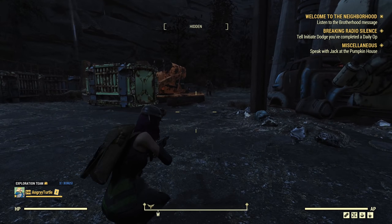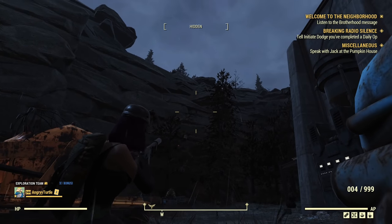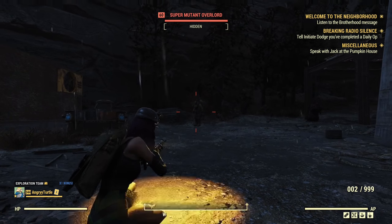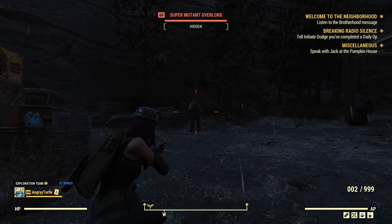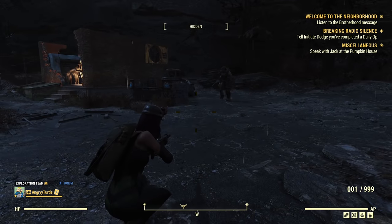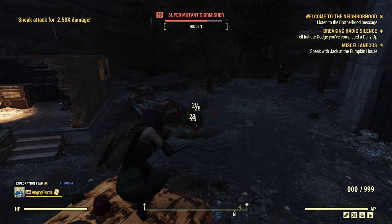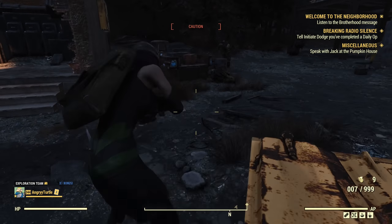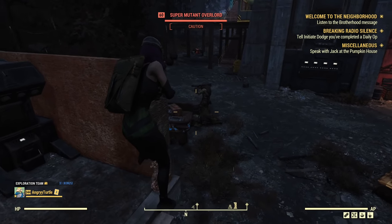Enemies will try to investigate your position when you start shooting, but importantly this is strongest only when you actually hit one of them. If you're shooting in the air the effect is weaker than when you actually shoot them. You can see when I shoot them I'm getting into caution — though these particular ones seem to lose sight of me quickly.